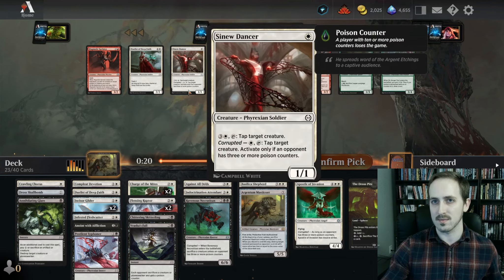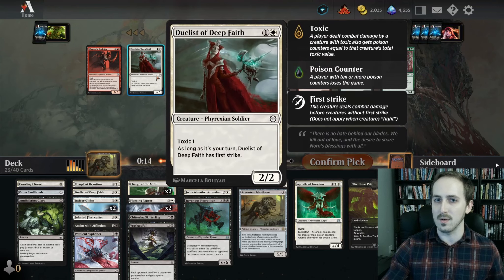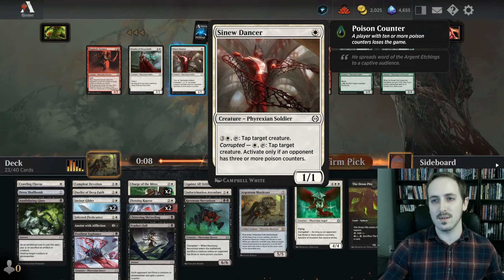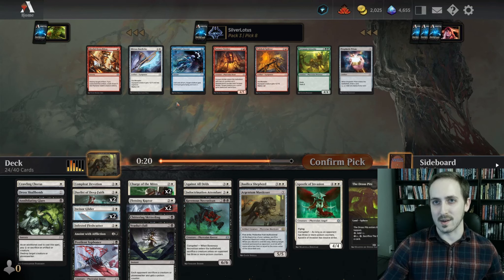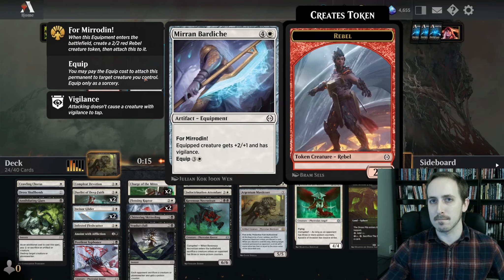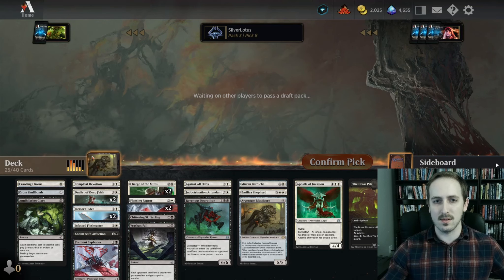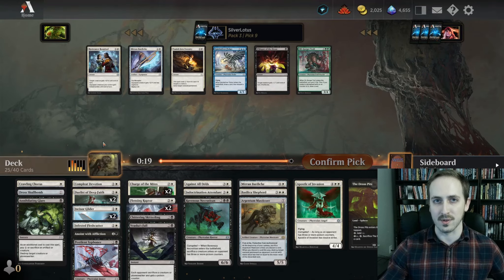Ooh, another Duelist! Ooh, Sinew Dancer — wow. Sinew Dancer is really good. We're gonna take the Duelist. Oh, I hope I didn't make a mistake by passing up on that Sinew Dancer. Maybe we'll play this, I don't know. I think the bottom of our curve got really good really fast.